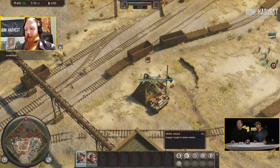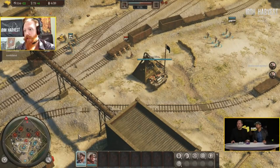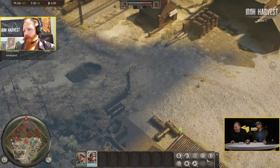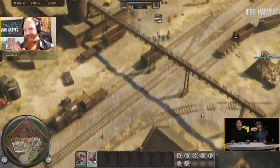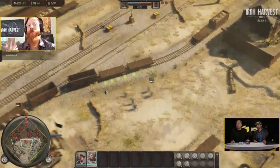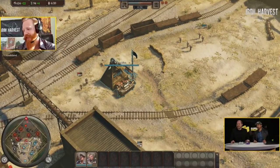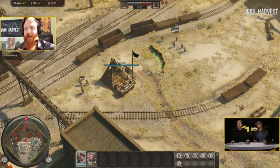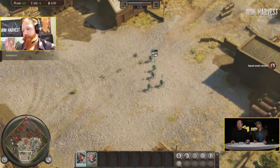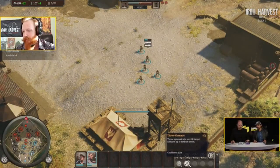In your HQ, the only building you currently have, you can build basic units — another engineer for example, so you have three units instead of two. What is very important is the retreat button. Once one of your units is taking fire, press R or the button on the bottom right and they will get a hit point bonus and run back to their HQ where you can repair or heal them. Once they arrive at your HQ, push R again to replenish the unit.